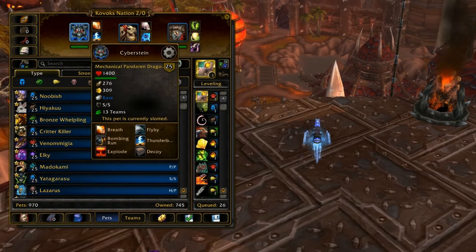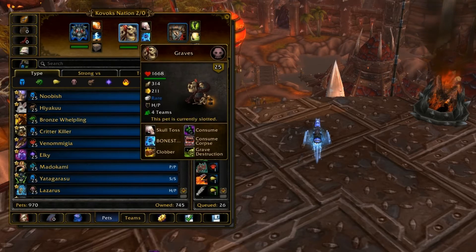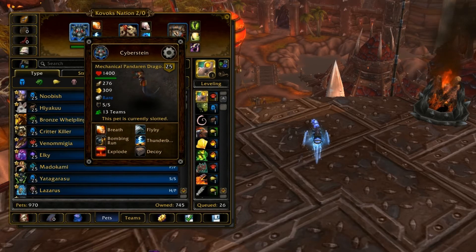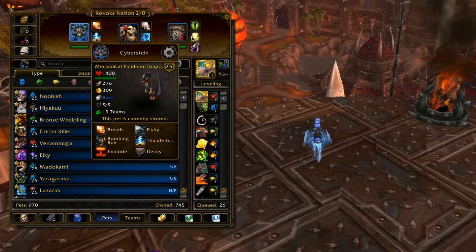The Pandaren Dragonling — the few things he's got going well that make him a Tier 1 pet. For one, he's a Mechanical type. Mechanical types are the second best type in the game, right next to Undeads for PvP, because if they would die, they instead come back to life with 20% health, which is pretty great. That little extra 20% health has actually won me a lot of games with Pandaren Dragonlings and other Mechanical pets.